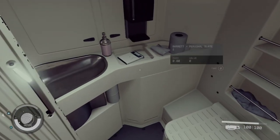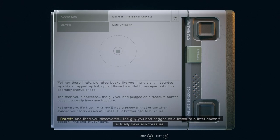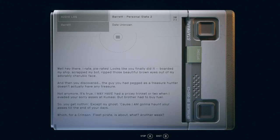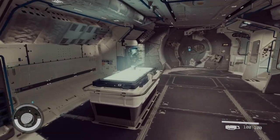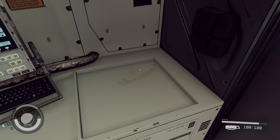You have a toilet here? Looks like you finally did it — boarded my ship, scrapped my bot, ripped those beautiful brown eyes out of my adorably cherubic face — and then you discovered the guy you had pegged as a treasure hunter doesn't actually have any treasure. Not anymore. I may have had a pricey trinket or two when I evaded your sorry asses at Kumazi, but a brother had to buy fuel. So you get nothing except my ghost, 'cause I'm gonna haunt your asses till the end of your days — which for a Crimson Fleet pirate is about another week? So he left this just in case the pirates got him — that's interesting. Hydraulic clamp. I'm just taking everything right now.